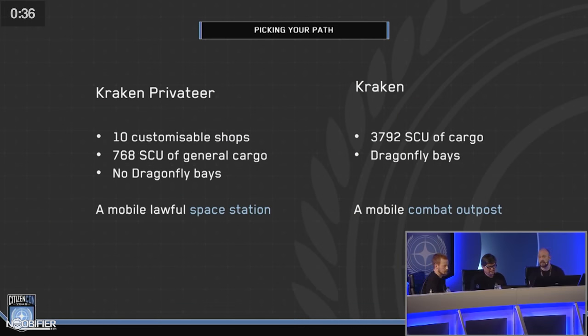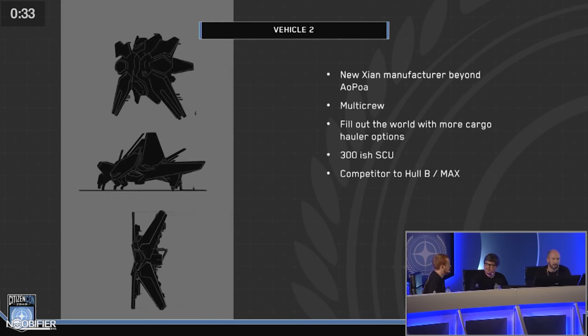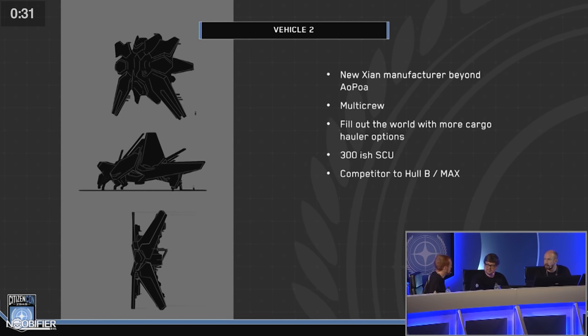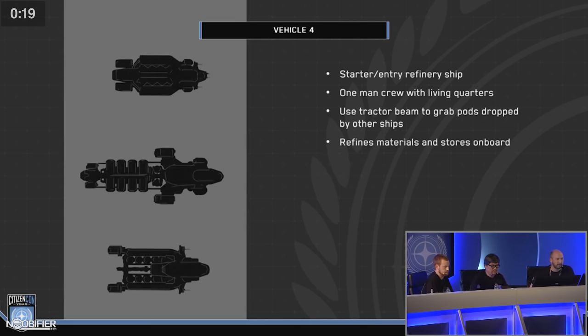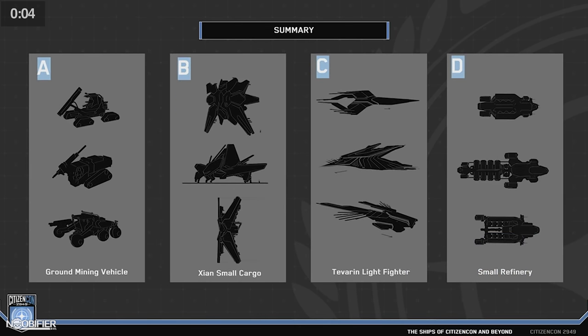They spoke about four new concepts. One is a new mining rover. They spoke about a new multi-crew Gion ship with about 300 SCU. They demoed a Terevan escort fighter to work with the Prowler, and said it has double size four mounts. The Mole is coming out, which is a multi-crew miner, and they spoke about a refinery companion to the Prospector — a solo-crew operated refinery companion. One cracks the rocks and scoops, the other picks up the bags and processes. All this seems to make perfect sense because the Orion does all of those things in one.